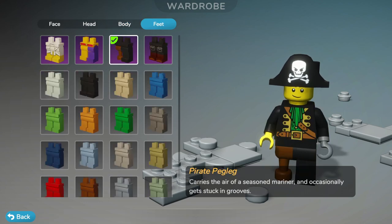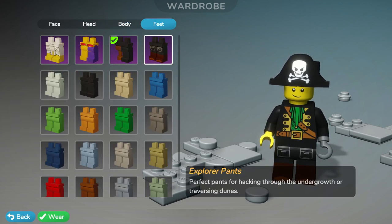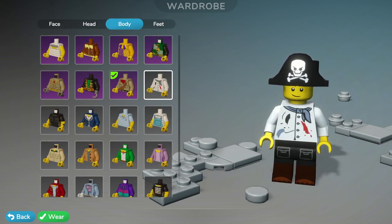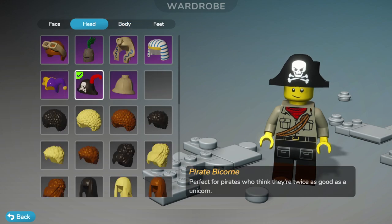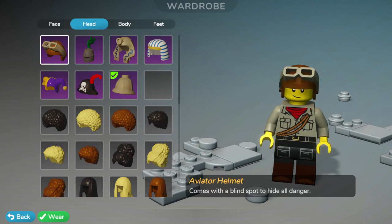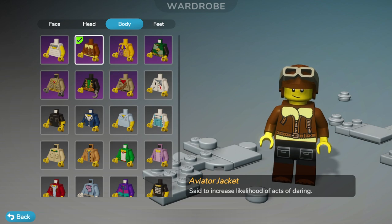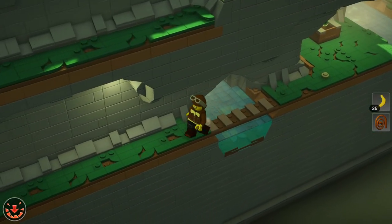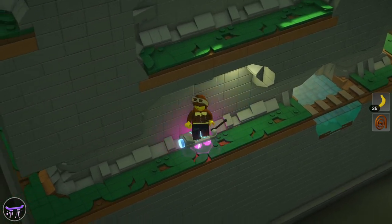I think it was the Explorer pants, so wear those. The Explorer shirt and then this helmet — I think this is what we had equipped before. There should be a different outfit. Maybe it was the aviator helmet now that I'm looking at it. Oh yeah, it was the aviator jacket and stuff, that's so cool. Let's keep with that and we'll get back to exploring some more because I'm sure there's plenty more left to find.